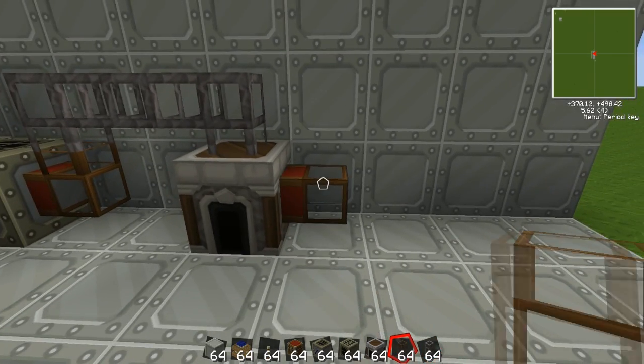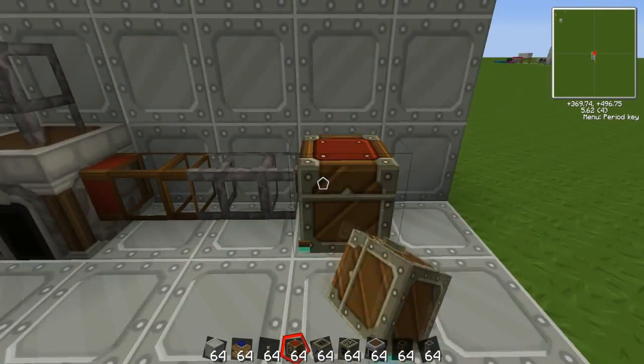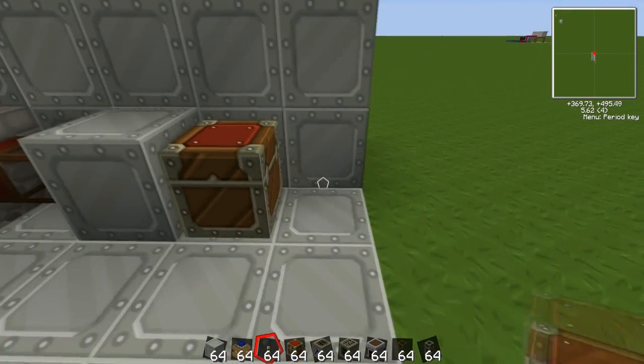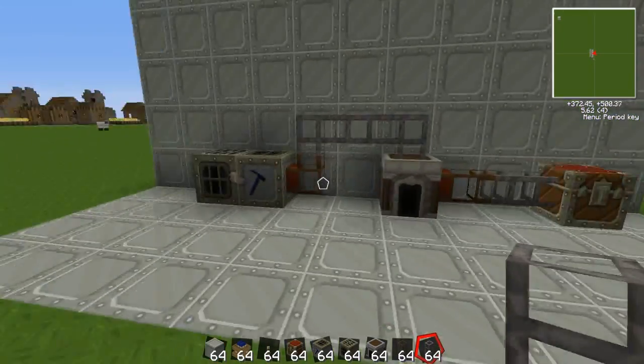Next you will need to put more wooden pipe here, cobblestone, and a chest. The chest seems to be facing sideways — let's see if I can fix this. There we go. Okay, so that's your setup.